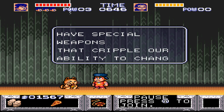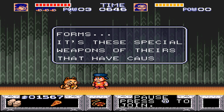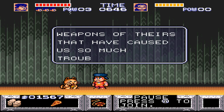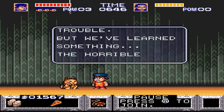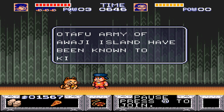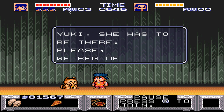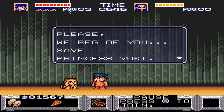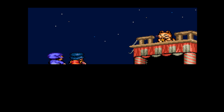They have special weapons that cripple their ability to change forms. The Utafu army of Awaji Island have been known to kidnap women, and they must have taken them. Are those the masked men we were looking for? Alright, looks like we're going to Awaji Island. But first, let's have a fireworks display.